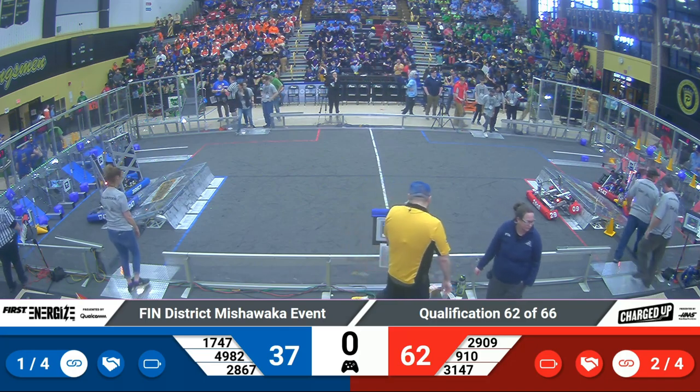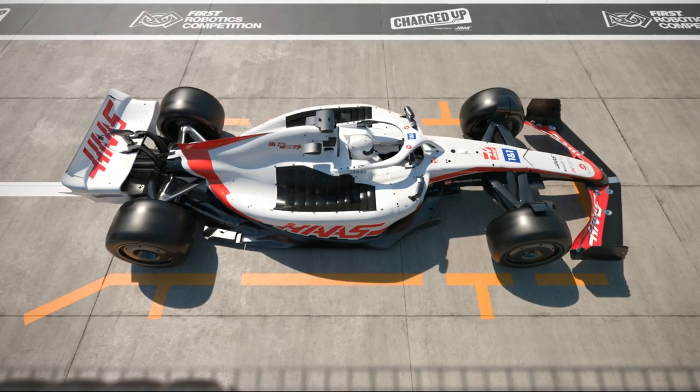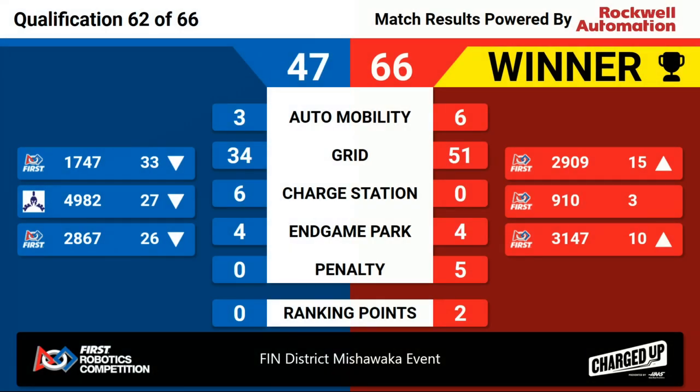Lights are green — go clean up your robots. Let's go ahead and see those scores from the last match. Looks like we've got the Red Alliance with the win here. Blue with a score of 47, Red with a score of 66. Red earned themselves two ranking points during that last match.